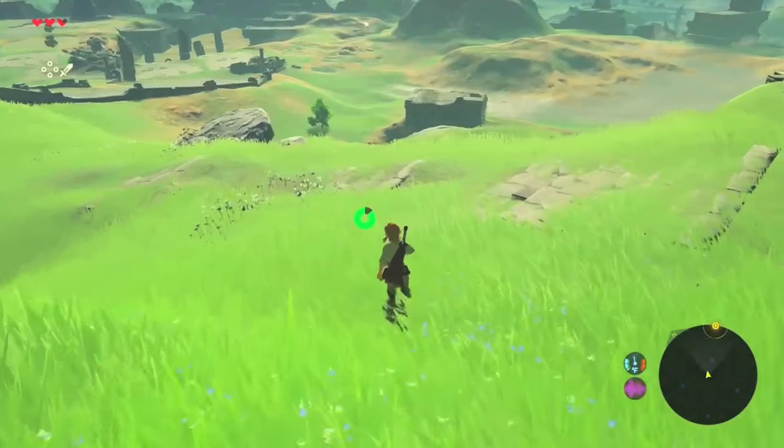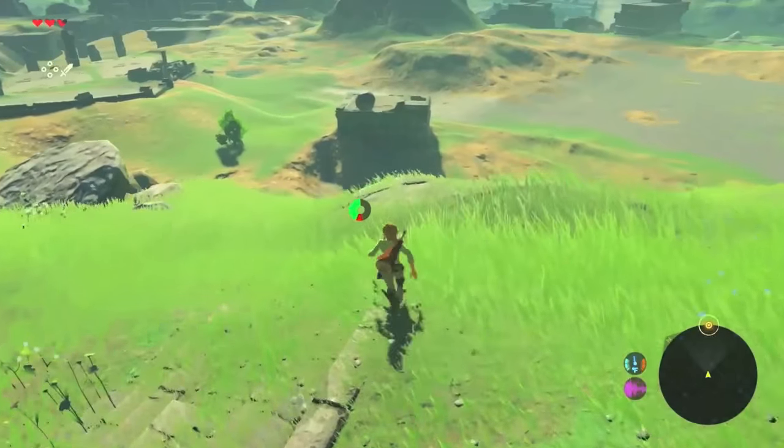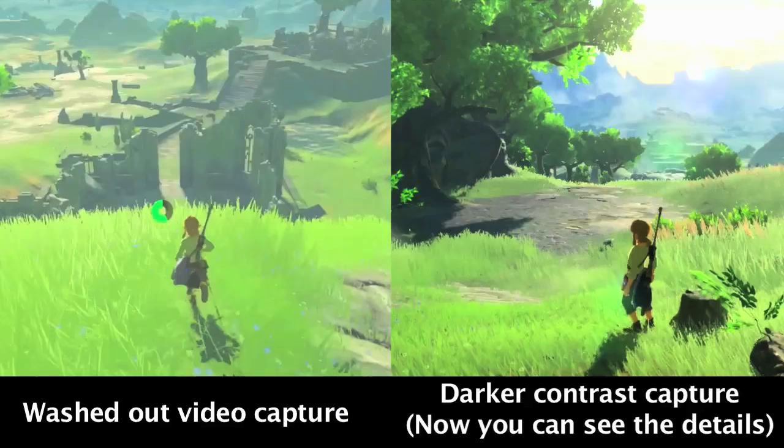If you grabbed a full HD capture of Breath of the Wild and then turned the contrast up and the exposure down, you would see that there's actually loads of blades of grass everywhere and loads of tiny little details. If you're looking at it from a capture standpoint or standing behind somebody watching it on a television, you can't actually see those details — it all washes out because of the style of the graphics. But it doesn't mean that those details aren't there.